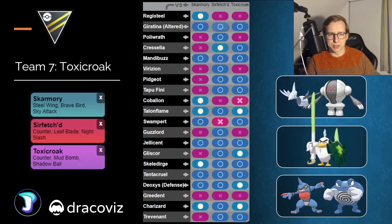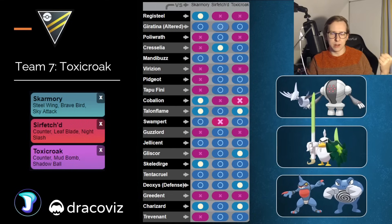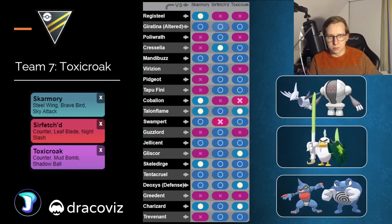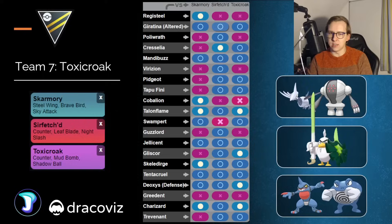I feel like Sirfetch'd coverage is going to be very cool in the meta. Basically, you have Counter against Giratina, Night Slash against Poltyrath, Leaf Blade against Cresselia, Night Slash against Mandibuzz. You'd also theoretically have Brave Bird as an option. So there are a lot of Pokemon that are kind of weak to Sirfetch'd. It's a very cool safe swap in the current meta — kind of underrated, but it has a lot of potential.